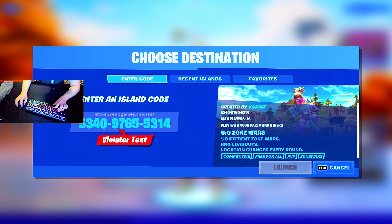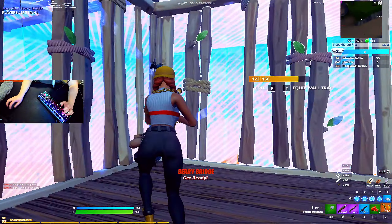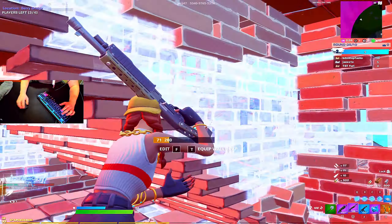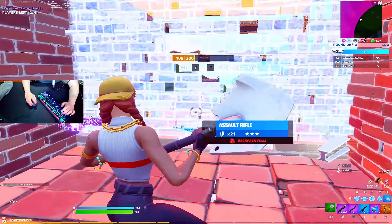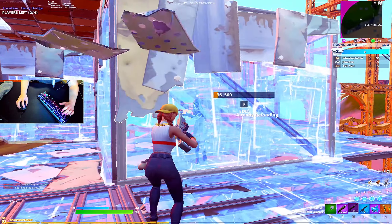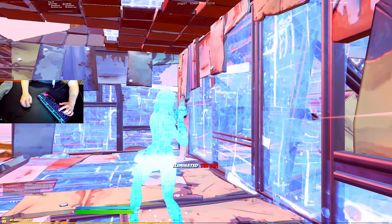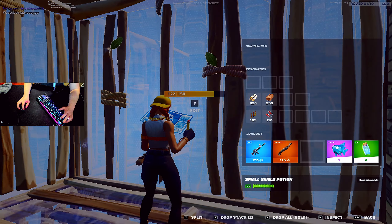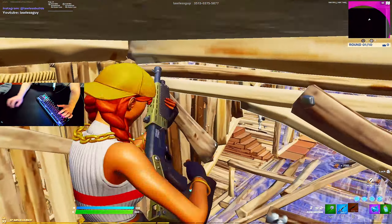We're gonna go play some 16-player zone wars — let's press launch. We're in the zone wars, looks like we got a pretty good loadout. There's one kill, let's go! He's in my box with a P90 but he's dead. My aim is actually trash — I thought it was crazy. 150, full boxed! There's only like three people on that map so I'm going to a different one. Now we got a full lobby — I haven't played this map forever. 100 destroyed!